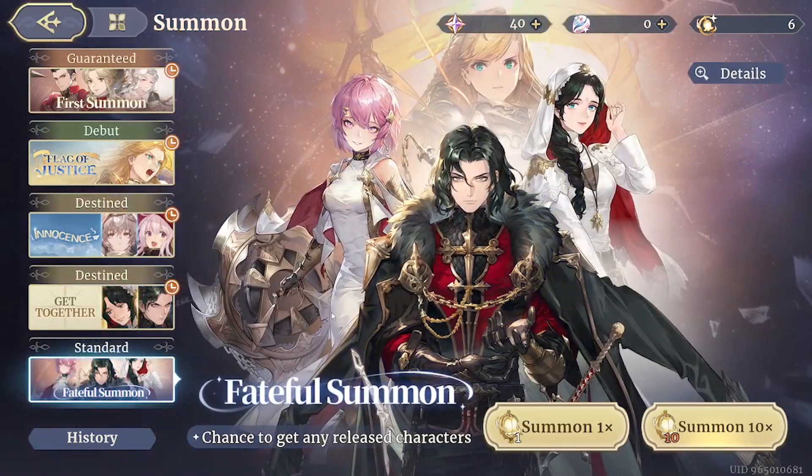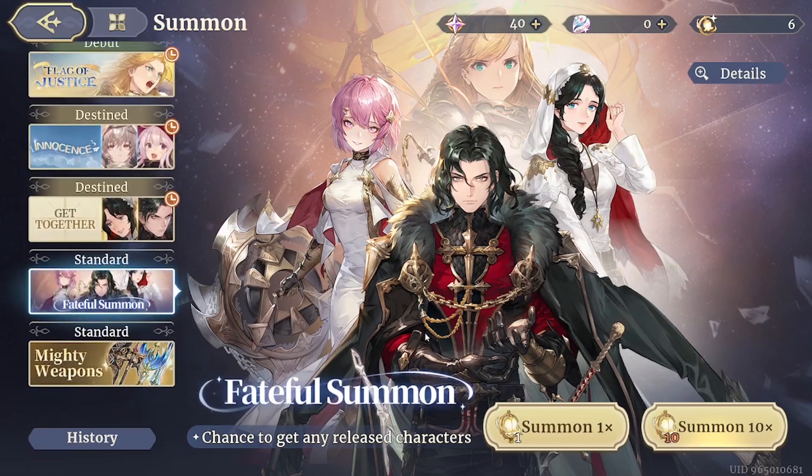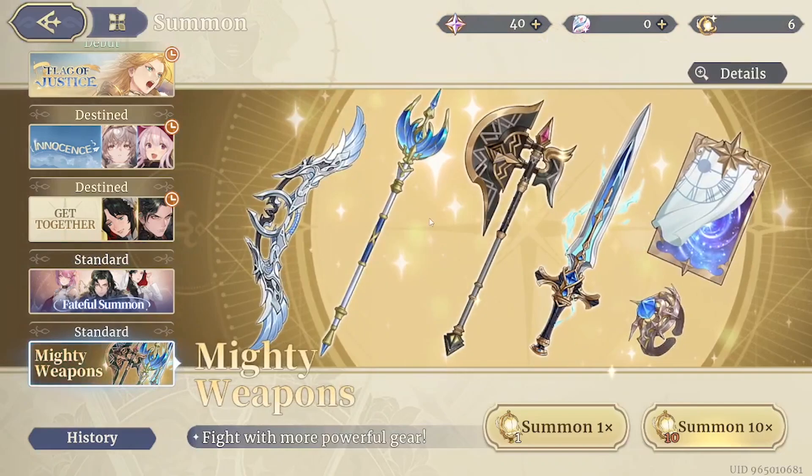You can also summon from the standard pool and you will have a chance to get any of the released characters. Also there is a chance for you to get powerful gear right here.